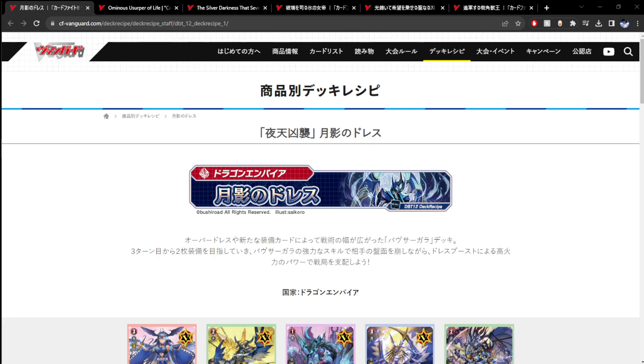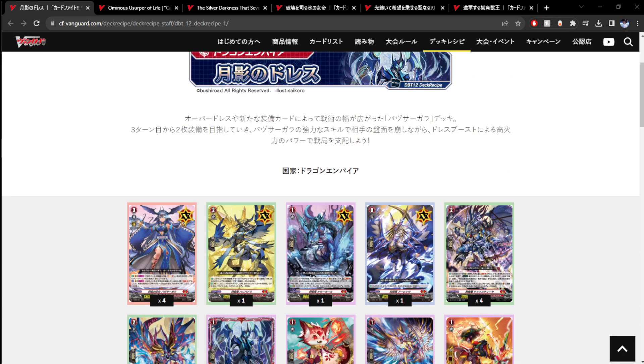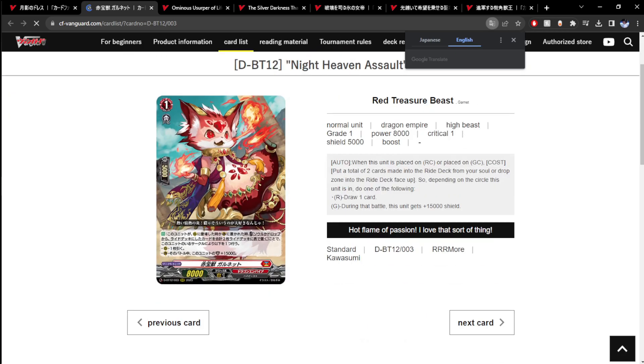Maybe they make the card, they gotta know something, right? Anyway, we have this Bavsagra list here, and I'm just looking at it and I'm like, this looks standard. They're pushing these new cards — the ones that put the ride deck cards back to do stuff. They're pushing them.